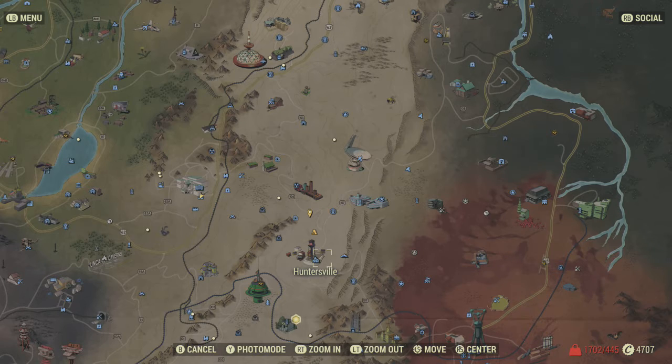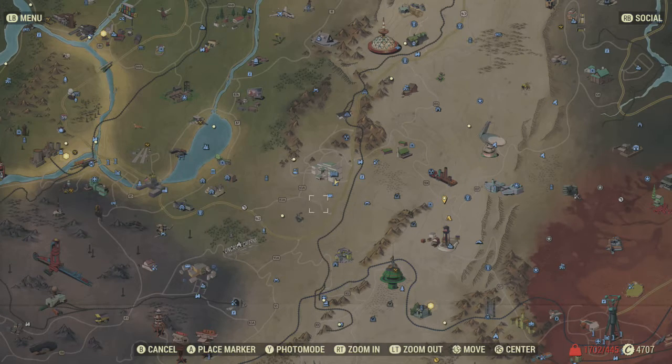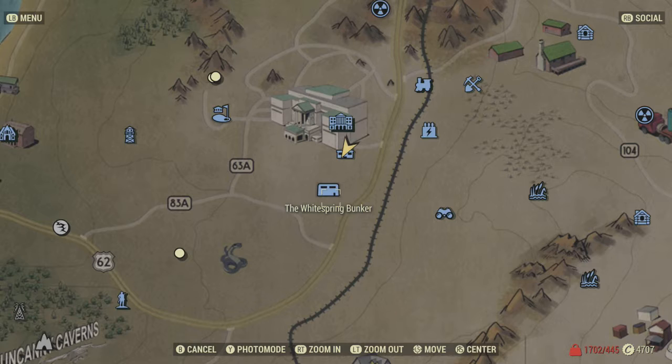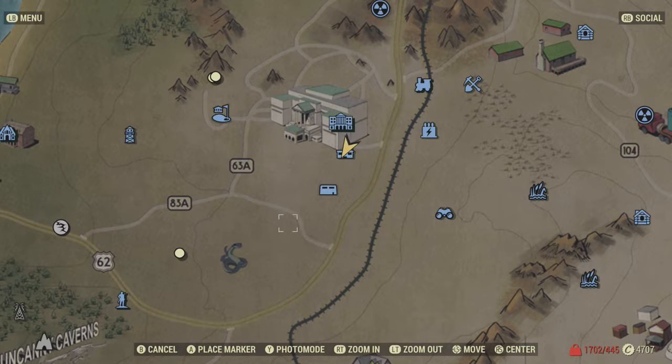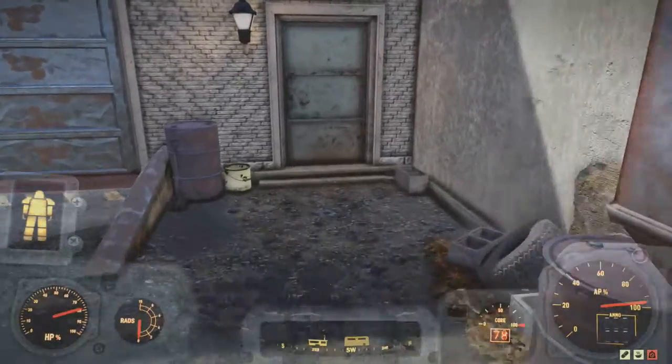But that's probably the easiest way to get the Psycho recipe. If you have the perk card, you can buy the Psycho recipe for about 90 caps. Anyway, I'm at the service entrance. You can either go to the White Springs Bunker which is the regular entrance - if you have a camp here you'll sometimes respawn right in front of it - otherwise you can go to the back service entrance. Either one will do.